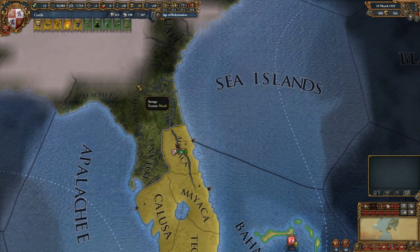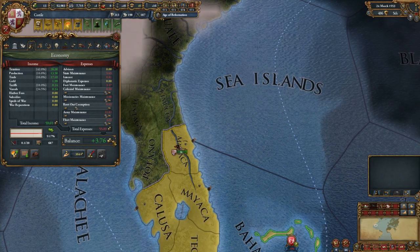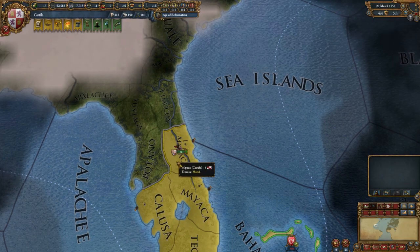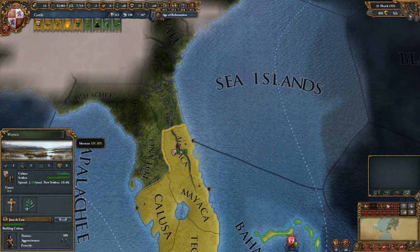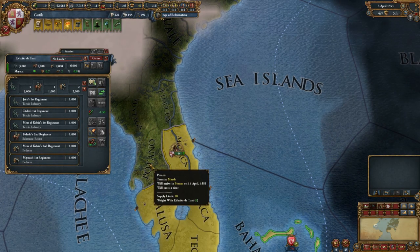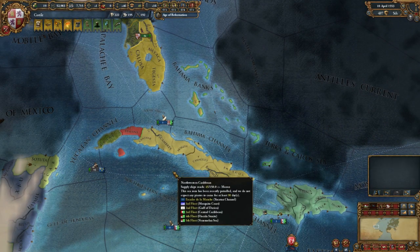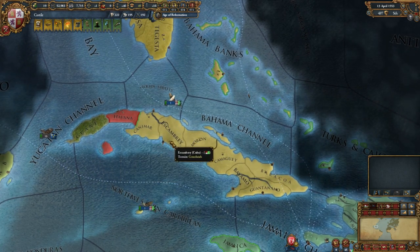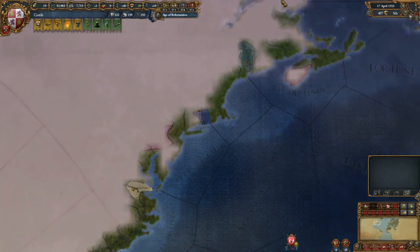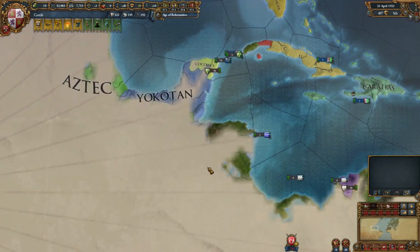We've successfully converted Luxembourg, which is great because they were quite expensive. So let's start on some of the others - we've actually got four conversions happening at once now. What this probably means is we need to start building a bigger army. Hopefully this will make Florida, or whatever the nation ends up being called. Still a little annoyed that England took Havana. Not as annoyed as they're going to be when we start making inroads into North America, which is normally their department - normally England starts colonising up here.